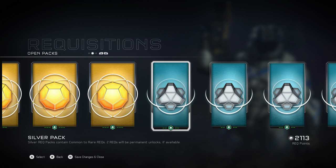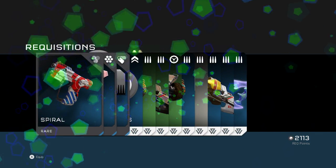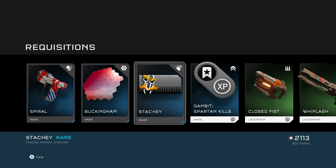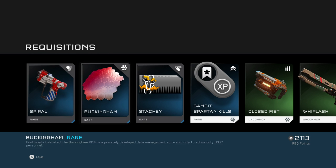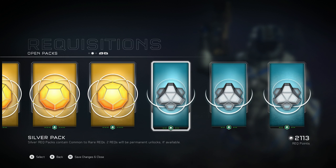We're gonna open the silver packs first to get all the normal stuff out of the way, then start opening gold packs. The only reason I'm getting gold packs is because it's fun and you guys enjoy these videos. Got what looks like Clippy with a Wario mustache — that is amazing. Spiral skin, not a big fan of that. And another visor — they don't stand out at all, there's a billion just like them.